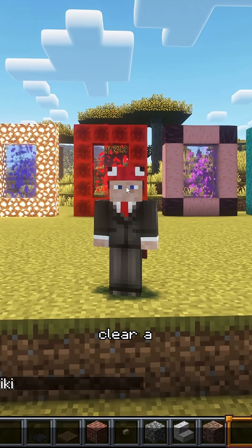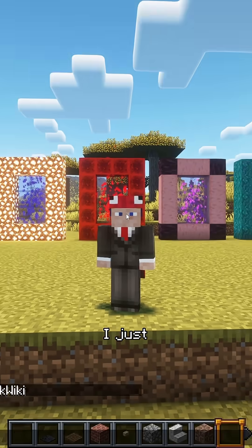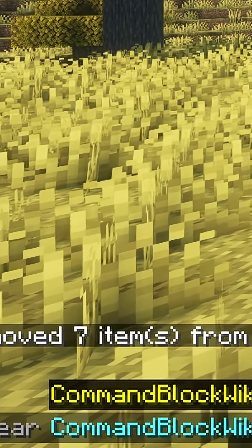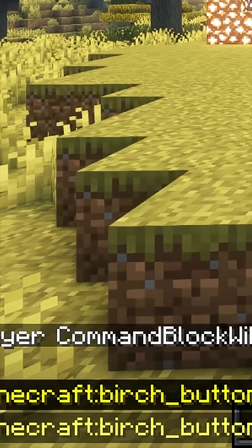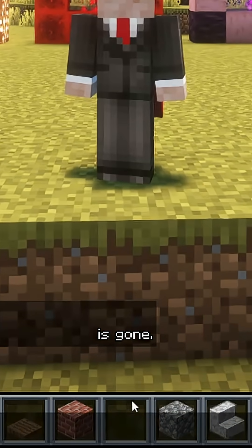Now, if you want to clear a certain item, like the birch button in my inventory for example, you just write slash clear, your name, and then minecraft:birch_button. And as you can see, the button is gone.